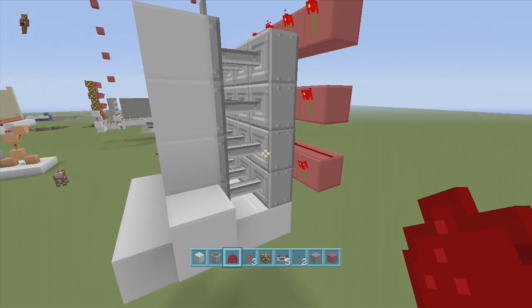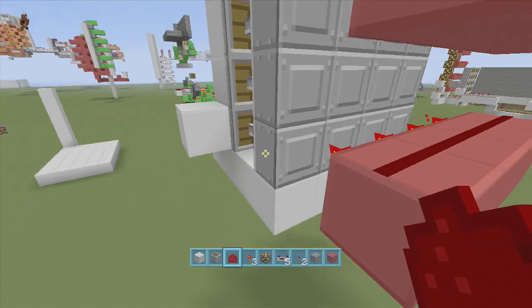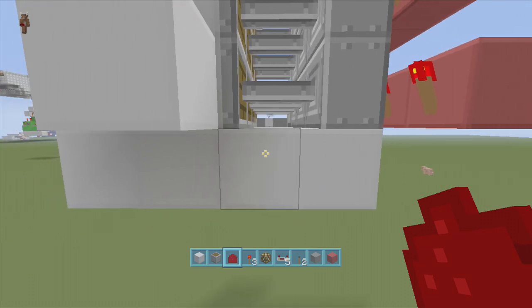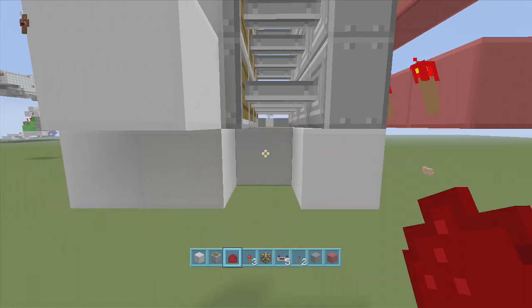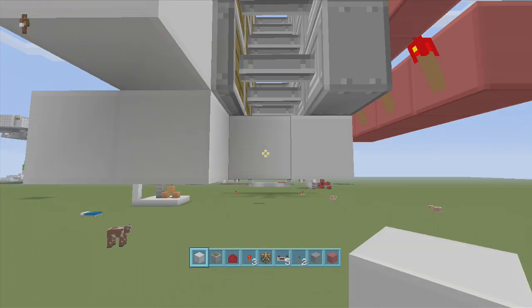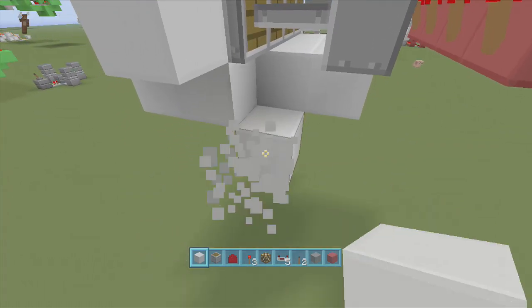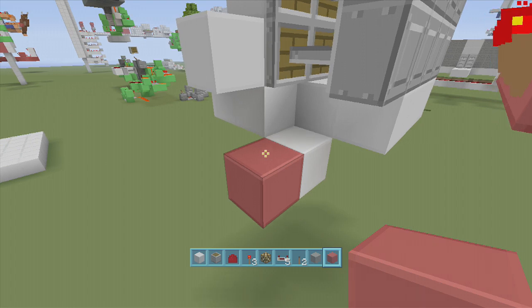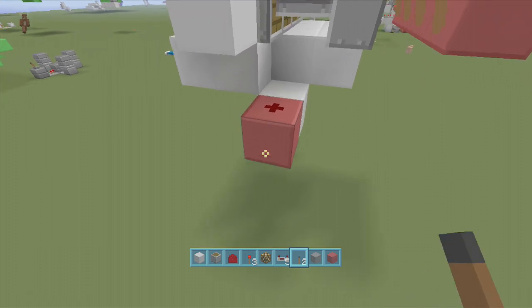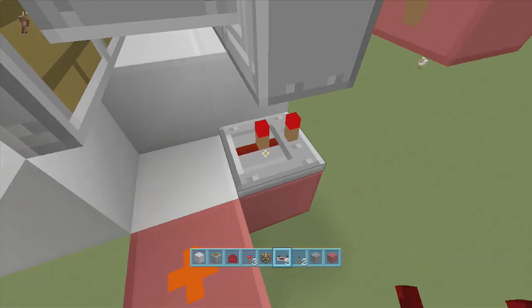Now we're going to come to the bottom corner at the back. It doesn't matter if it's bottom left or bottom right. Right where the piston is, go over a block and delete those two blocks. Then come down a block and over a block, then over another block — place a block there. Put dust right here, put a lever here to activate that dust. Then go a block this way and put a repeater set to four ticks delay.